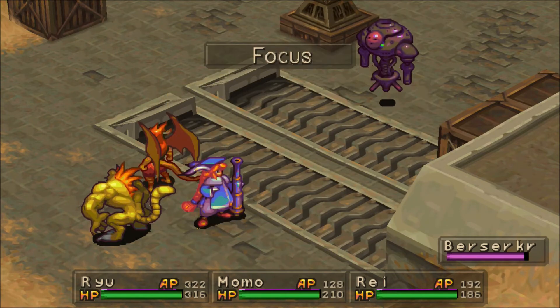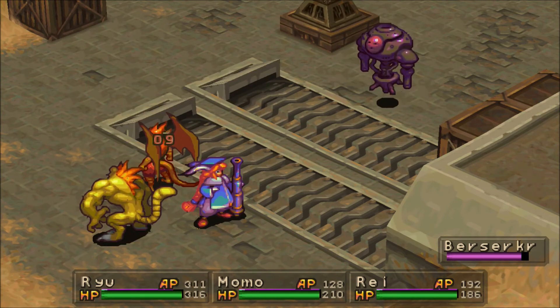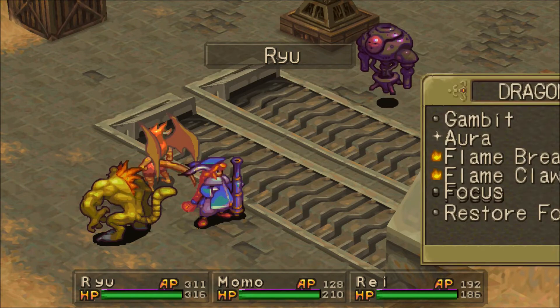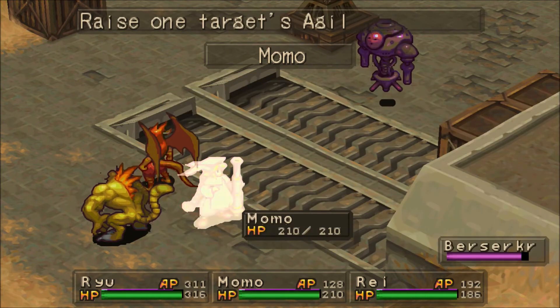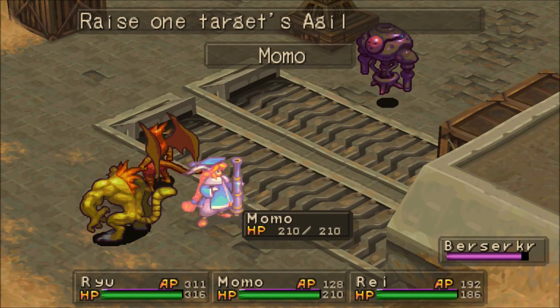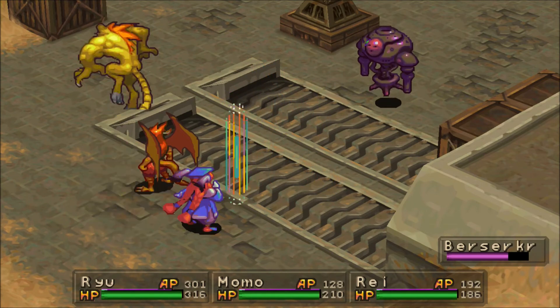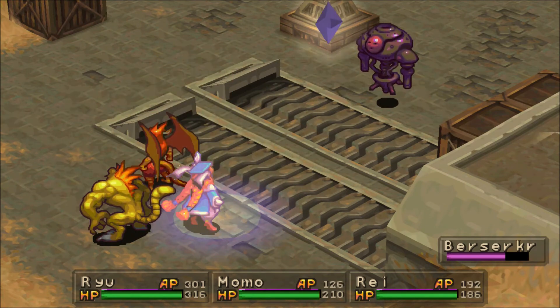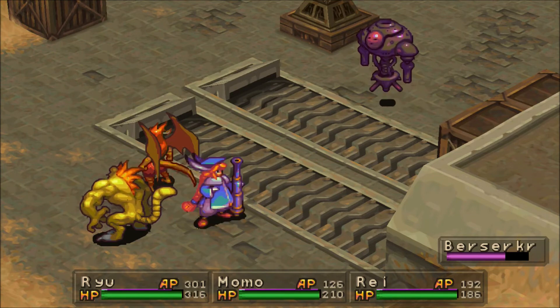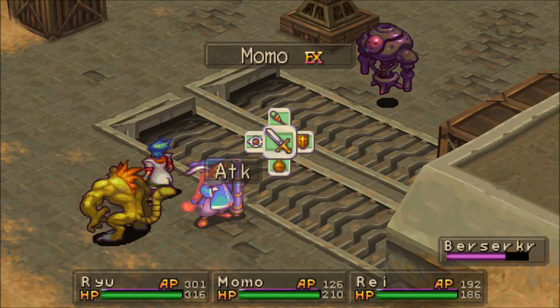I've already used Focus once, I'm going to use Focus one more time. I need to speed up Momo as well — I don't really like her not getting extra turns. Then we're going to use an Aura and go to Speed. If you're not able to get extra turns with one of the characters, try to speed them up. You may also want to delay transforming Ray into the Weartiger and use him to speed up your characters. Ryu unfortunately gets knocked out, but luckily I did get the Aura off, so that wasn't as big of a loss.